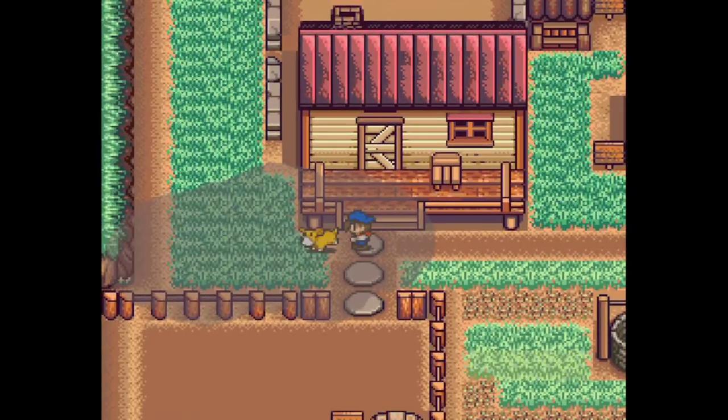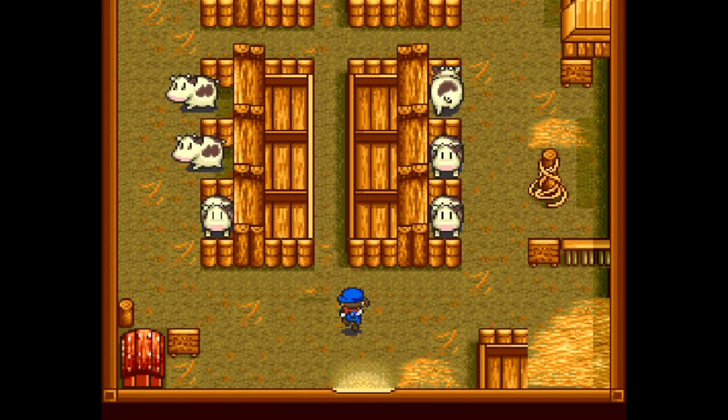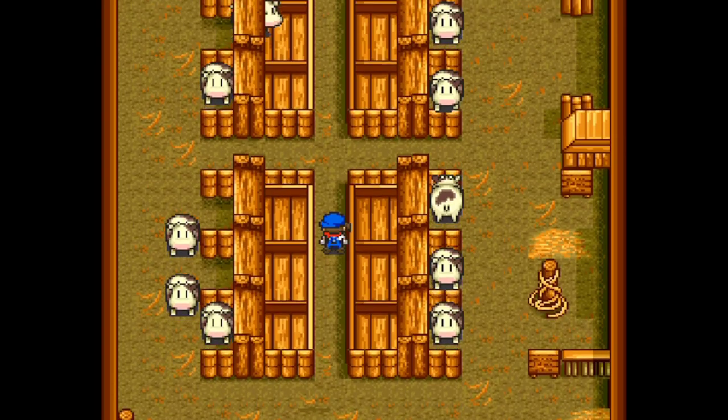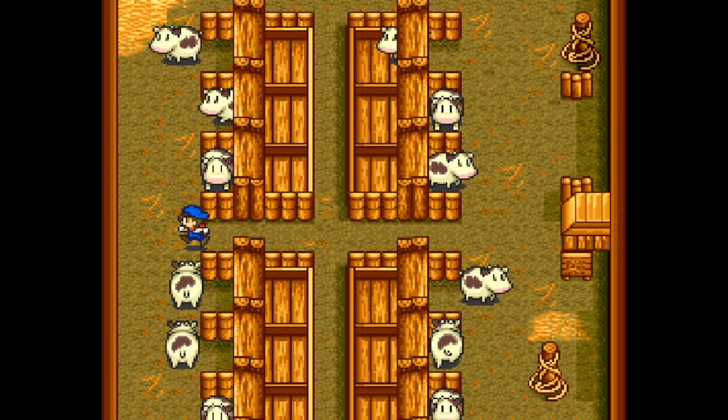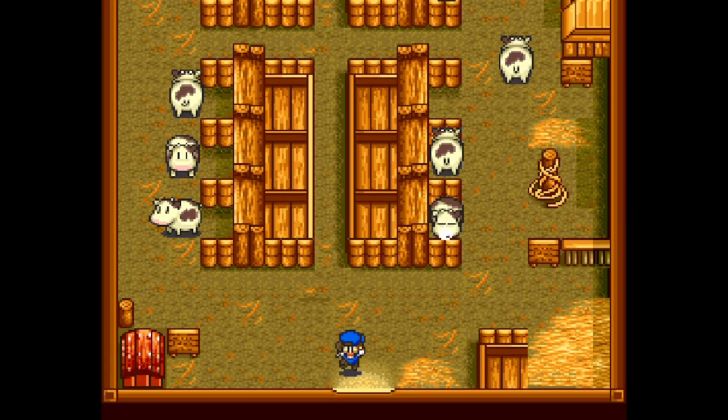Now let's look around the farm. No birds this time. We have our cow barn. See how slow I am? The slowdown - the frames. This is because I have 12 cows. If you have 9 or 10 cows, it doesn't do that.